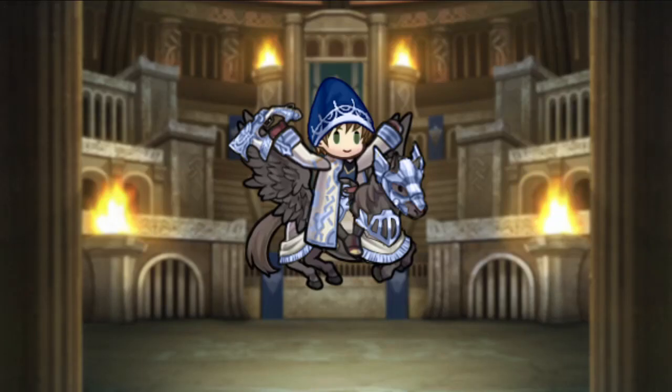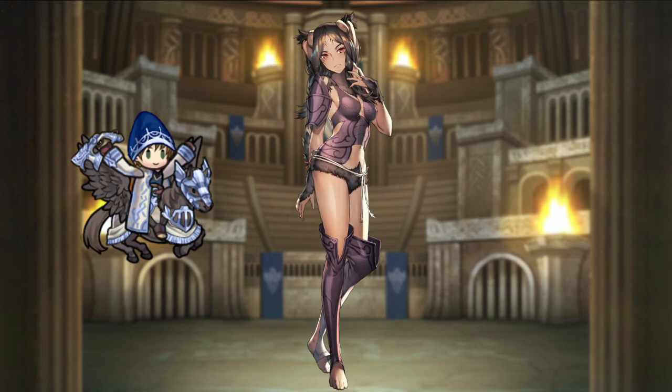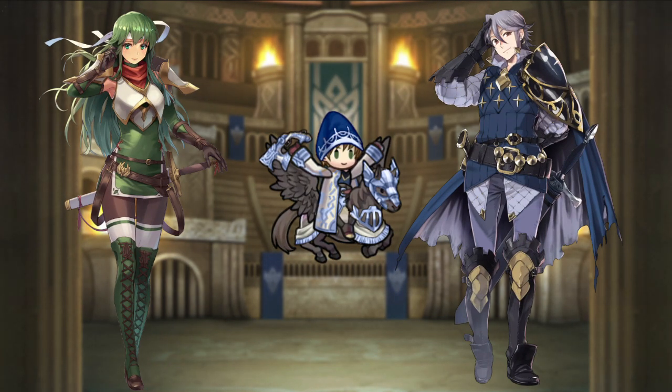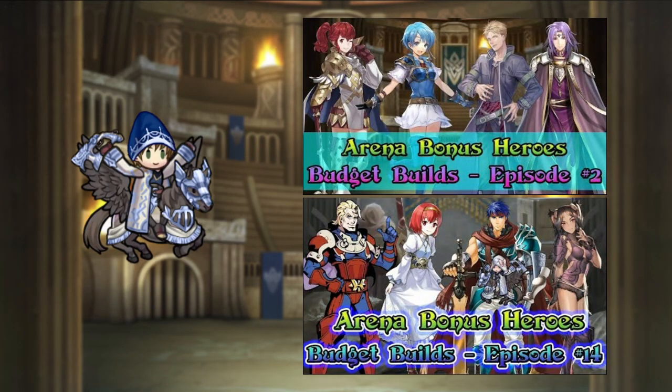Hey everyone, welcome to my video with budget builds for easy-to-get arena bonus heroes. This time we have 5: Dancer Rhaenea from the Tempest Trial, Vane from Grand Hero Battle, Bala and Laszlo from the 3 and 4 star summoning pool, and the free hero Ana. I've already done one of these for Vane and one for Ana, you can find them here.